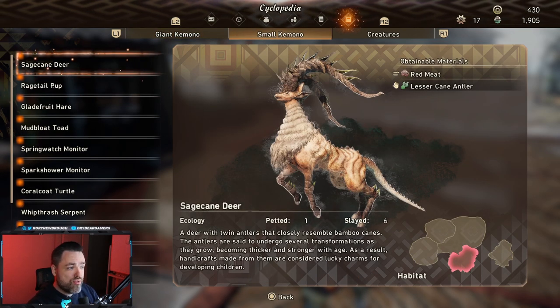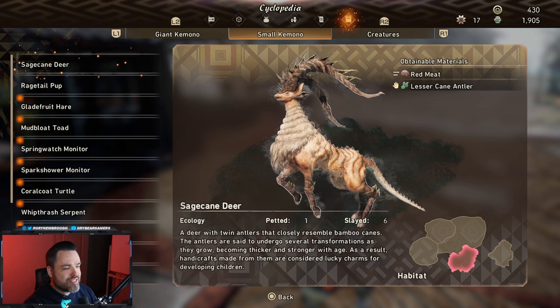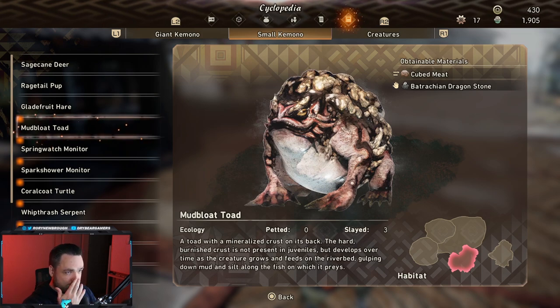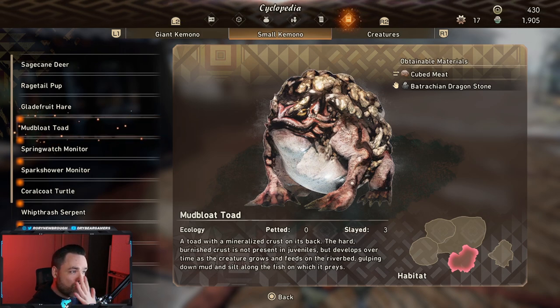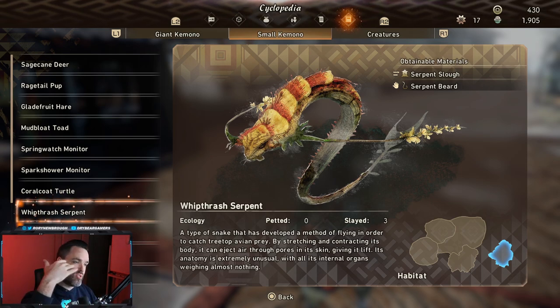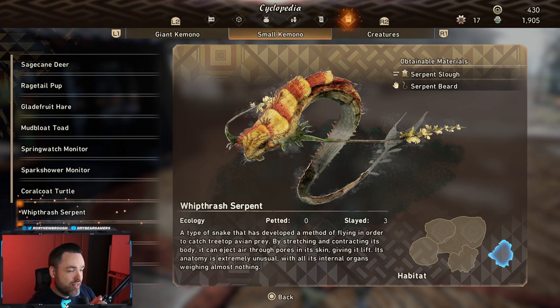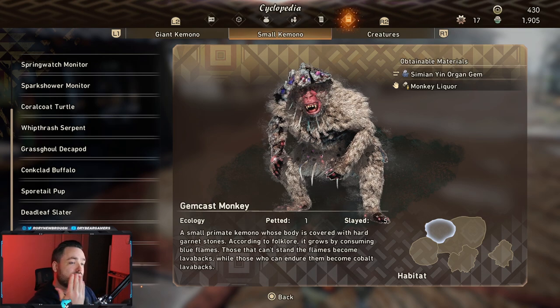Small kimono have a unique mechanic — you can either slaughter them or sneak up and pet them. Each action gives a different resource, shown in the top right: the sword icon shows what you get from killing, and the hand icon shows what you get from petting. To pet a small kimono, crouch and sneak up behind them, then you'll get a prompt to slay or pet. Check your small kimono cyclopedia to know whether you need to pet or kill for the specific resource you need.